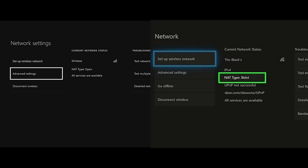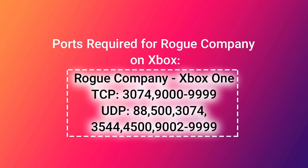With a Strict NAT type you'll have problems playing and joining other players. Make sure your NAT type is Open or at least Moderate. If it's not, call your ISP to fix it. If your NAT type is Moderate and you still have issues, continue watching. The necessary ports for playing Rogue Company on Xbox will be shown next.